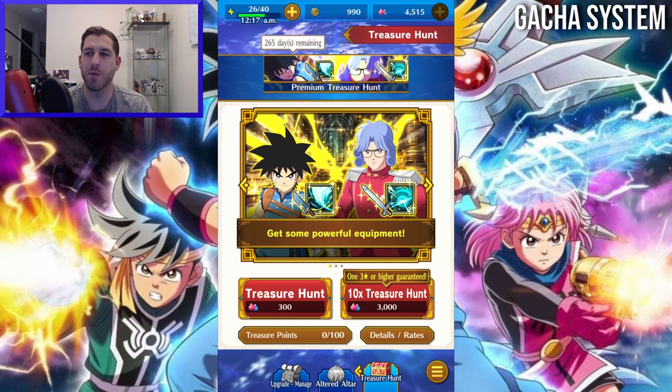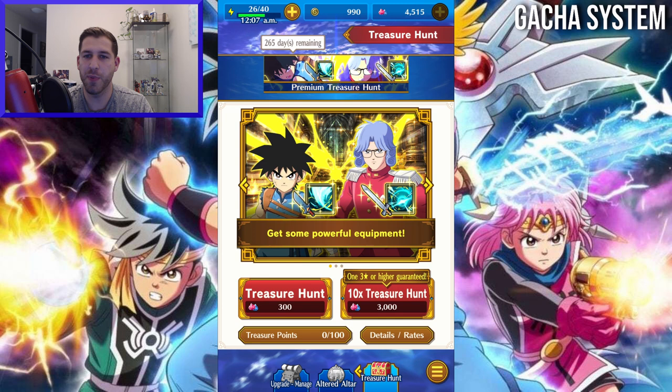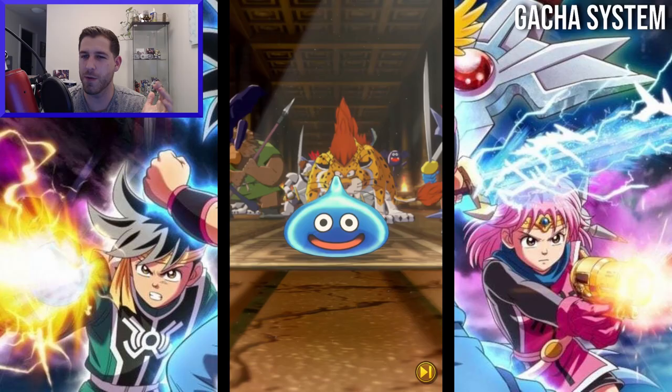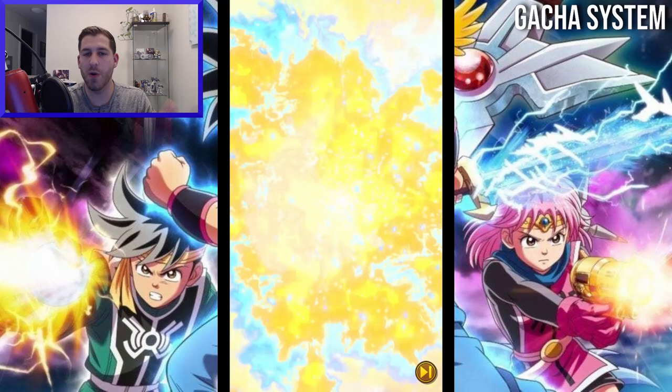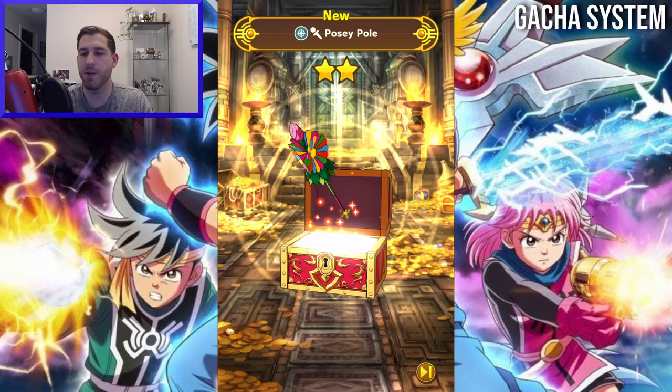The gacha system in The Adventure of Dai has you pulling on banners for weapons. Currently the highest rarity is four-star, and when you pull a weapon it's going to have varied stats, different traits that give you skills, and three to four-star weapons will have abilities associated with them. Some weapons are restricted to certain characters or even specific vocations. So when you go to build your team, you need to be very careful planning what you're pulling for, because you have to identify which allies and vocations you're using before you chase any weapons on a banner.